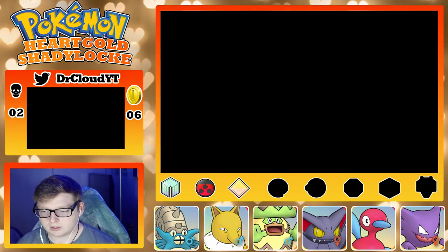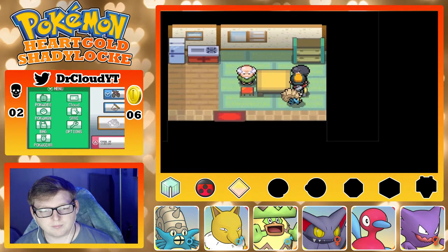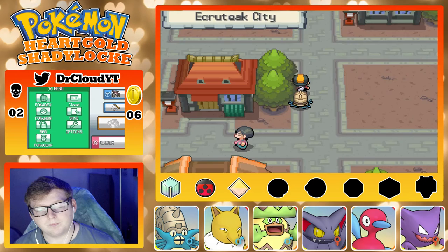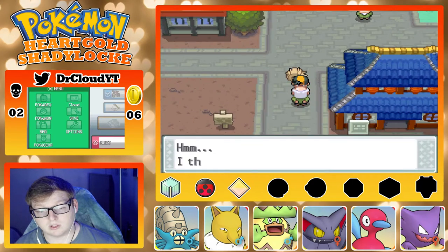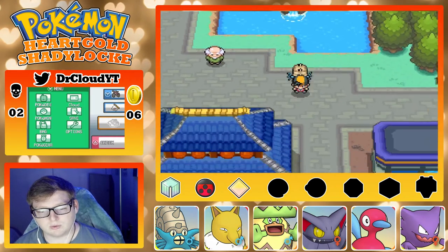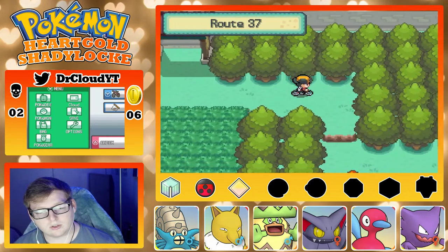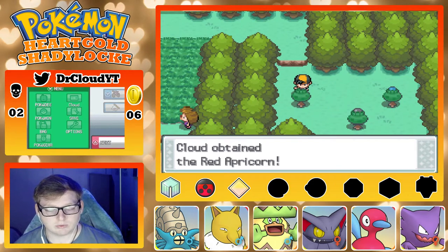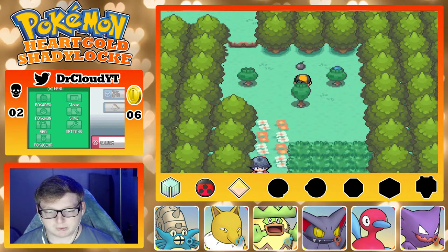I really don't even remember getting the Dowsing Machine in this game — I'm sure I did, but it's just been so long that I haven't really cared. I just realized I'm now in the city where I can get Surf for both Ludicolo and Ludicolo — they could both honestly use it, but Ludicolo needs it a little less. Doing quick checks with everyone. I can dodge this encounter for right now and just get some Apricorns — get a red one, a blue one, and a black one.